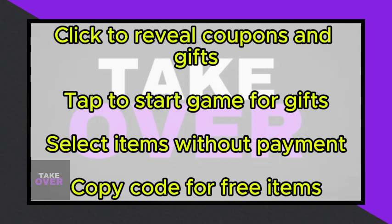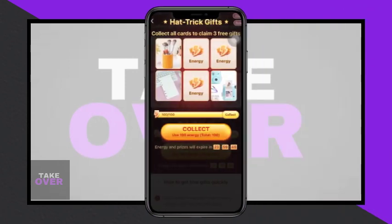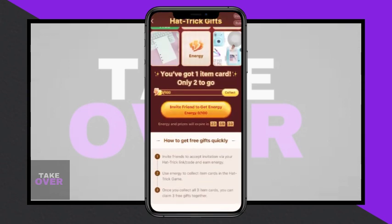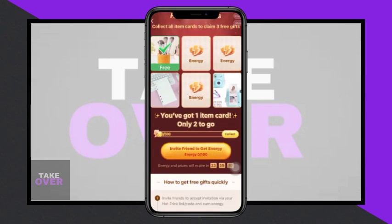After successfully collecting all your items, click to continue and then tap on 'copy code' to obtain the items without any payment. By following these straightforward steps, you can effortlessly acquire Temu items without the necessity of inviting friends. Thank you for watching, and don't forget to like and subscribe to the channel for more updates.